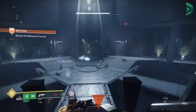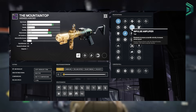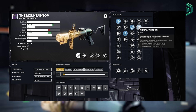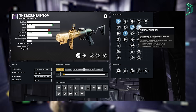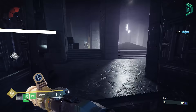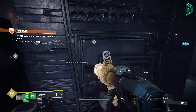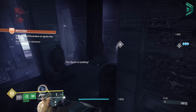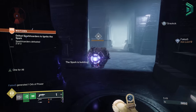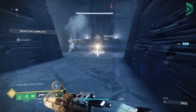For PvP players, the roll you'd want is Volatile Launch, High Velocity Rounds, Impulse Amplifier, and either Harmony or Vorpal Weapon — though PvP isn't really my specialty, so check the comments for better advice. Either way, Mountaintop being back definitely brings back a lot of good memories, so let me know what you think and whether it's worth the grind for you.